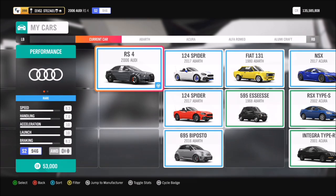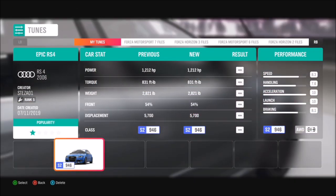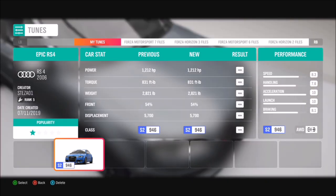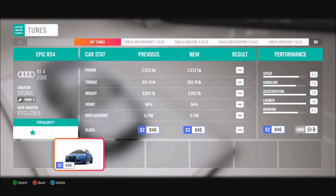As you can see here, they're both cheap enough cars, but I'm sure you guys have them anyway. I've created my own tune for it — it's called Epic RS4 because it's pushing 1,200 brake horsepower. It's a very quick car. You won't be using all of that power, but it's definitely good to have.